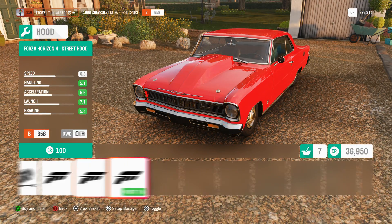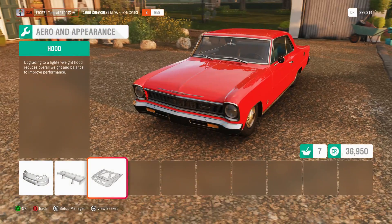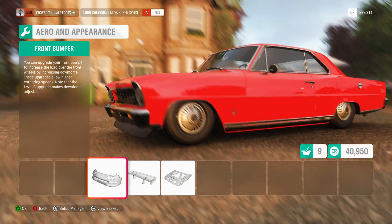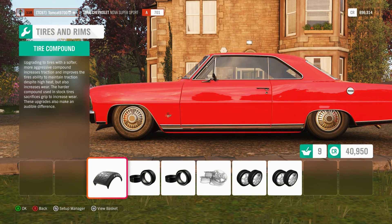Aero-wise, those options are kind of... none of those I'm very interested in. I do like the wing - I do think the wing looks cool. And you know what, if we're going to throw that on, we are going to throw the lip on the front as well. So, wheels and tires.